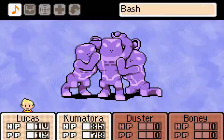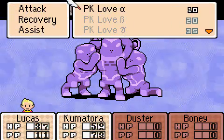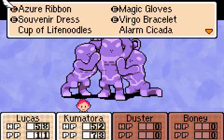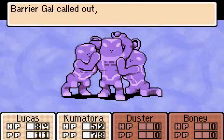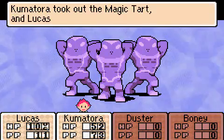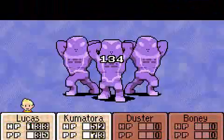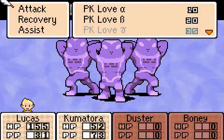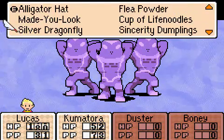Fortunately, we have that. Let's just use PK Love. The Magic Tart I'll give to Lucas. Their weakness is Ice again, which is good for me, because PK Freeze is definitely my more powerful option.